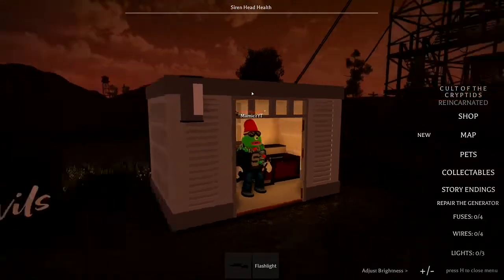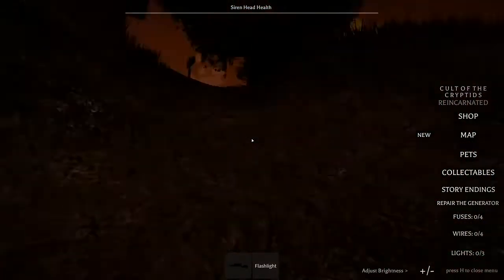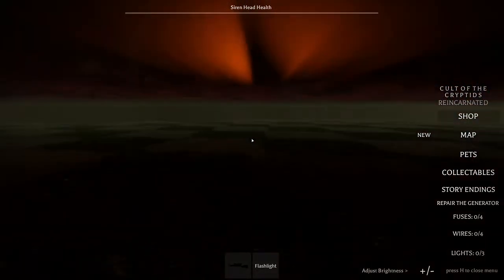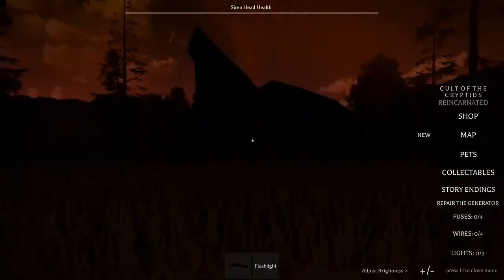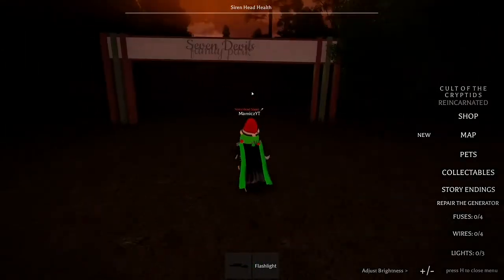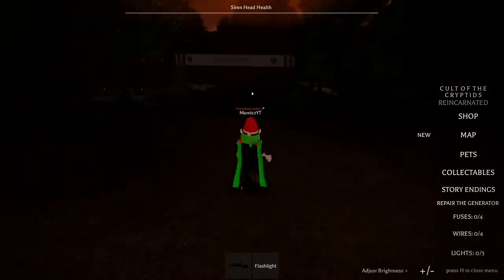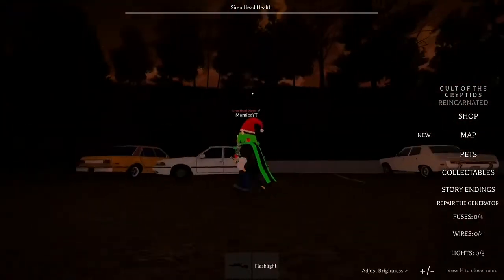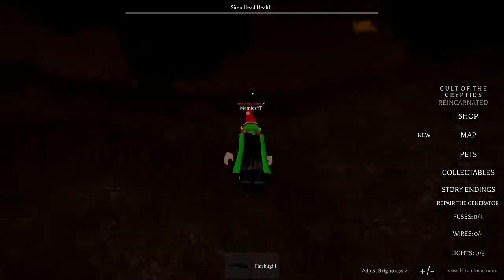Hey guys, it's Malmuxed back with another video. Today we're going to explore the library area and the orphanage, which should be over here. Siren Head comes around in this direction so we have to look out for him, and I just saw Mothman as well. I'm also looking out for this new cryptid — the countryside creature or something — which I'm very excited to see. This is the Seven Devils Family Park, very interesting.